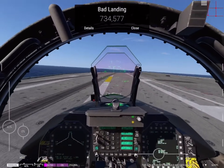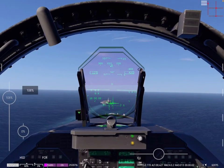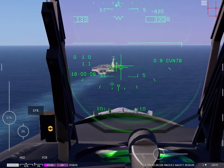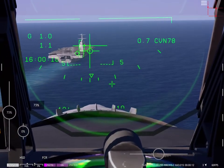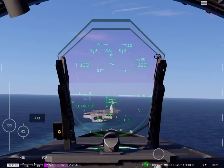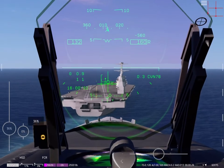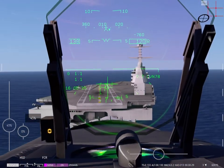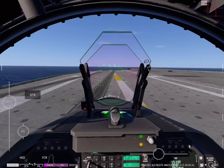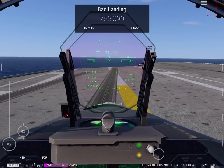That was a bad landing because I landed too hard, so we're going to retry it. Make sure to keep the X — X with an E, that's what it looks like. Power for altitude and pitch for speed is a really good rule of thumb. However, if you do start stalling, get out of that state and do what you can to recover from it. That goes with both carrier landings and airport landings.